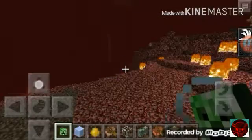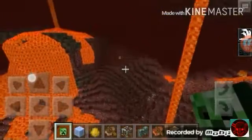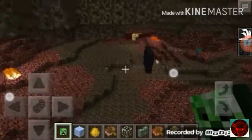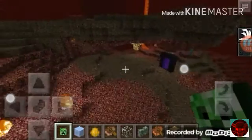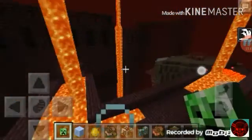See? Soul sand, mushrooms, and a creeper head that is placed. Turn up the difficulty all the way. There are zombie pigmen that spawn here. There are even zombies with swords and chickens. There is glowstone that you can find here, and a nether fortress. You can find blazes here.